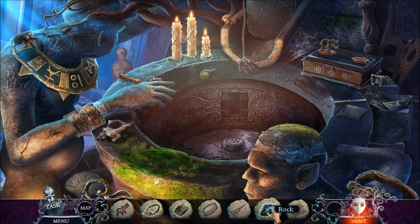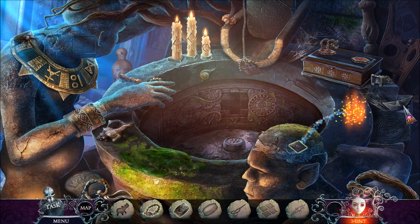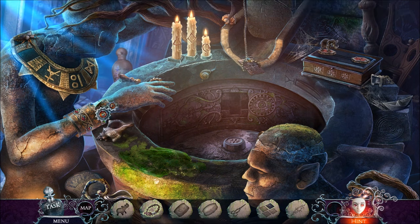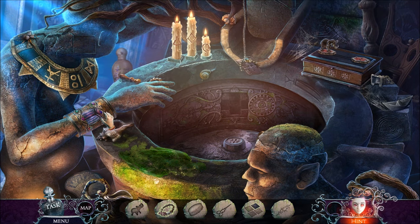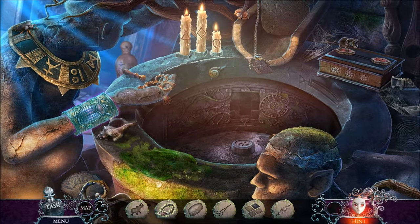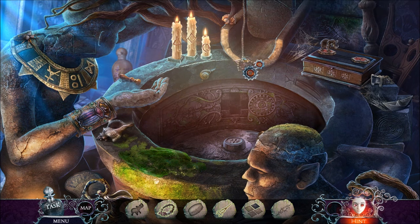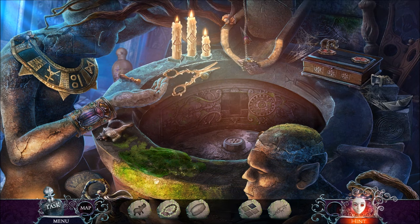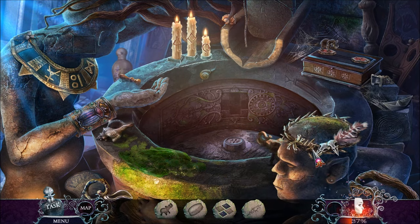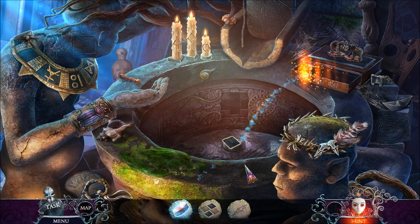I need four tiles for that. A rock might be used with that chisel, giving me one of the four tiles. Looks like I need to find an elephant somewhere. Part of the bracelet's missing — here's the bracelet part. Am I trying to make a bug figurine here? Sure am. That gives me some scissors. I need to cut this down with the scissors. That's just another tile. I already had the wreath, so I'm putting the wreath into place — that's going to give me the elephant. The elephant goes on the elephant spot, giving me a cleaner and another tile.